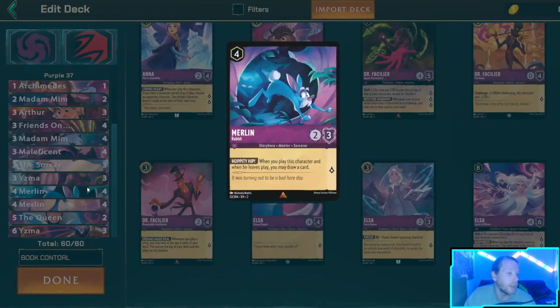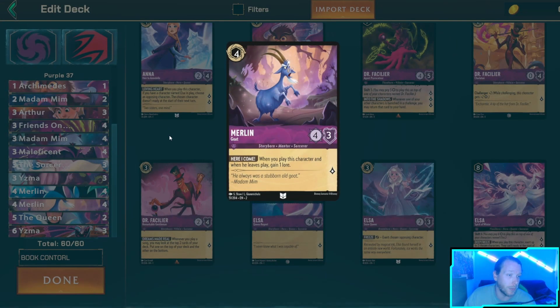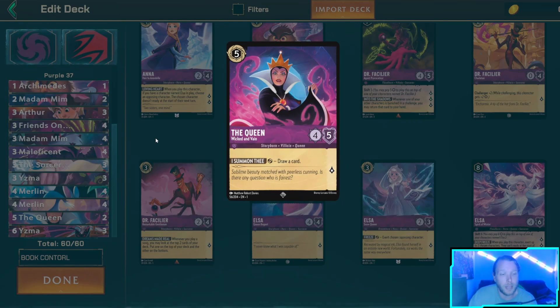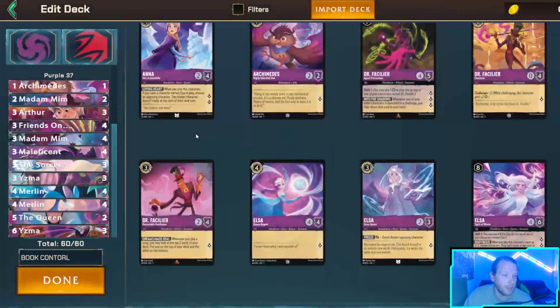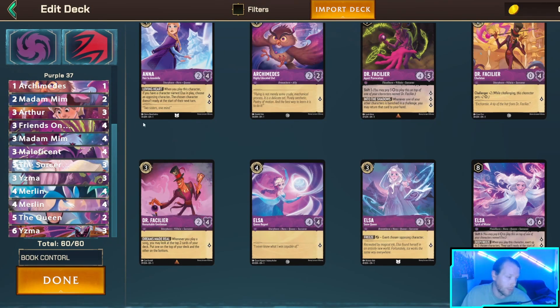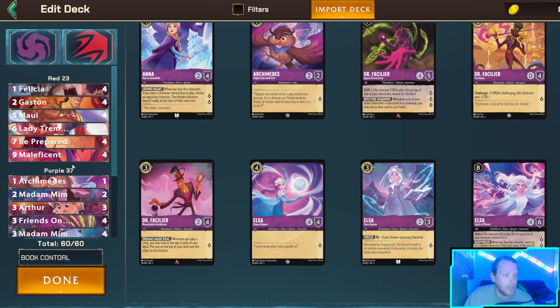Both four-cost Merlins are in - they're the reason we're playing the entire deck. Two Queen of Hearts, because when I played it locally it performed extremely well, and even with a lot of draw power you sometimes just need a little more - it's the flexiest spot but still really good. Yzma is not only for drawing but also for when I'm racing on board and know I'm a turn or two away from booking them out - it doesn't matter how many cards they draw, especially in matchups without item removal. That's the deck.